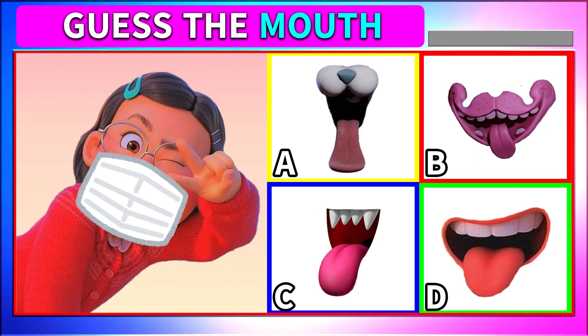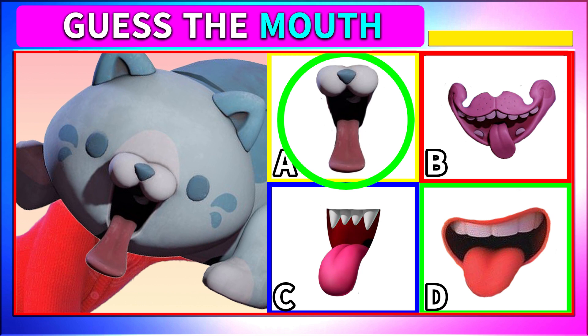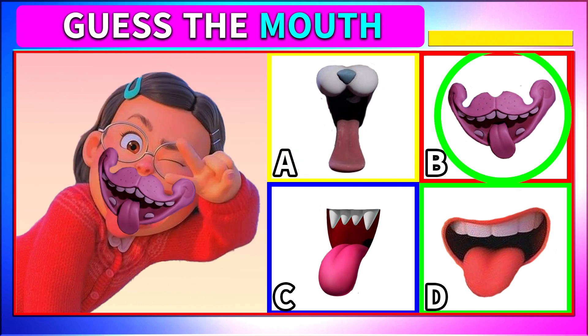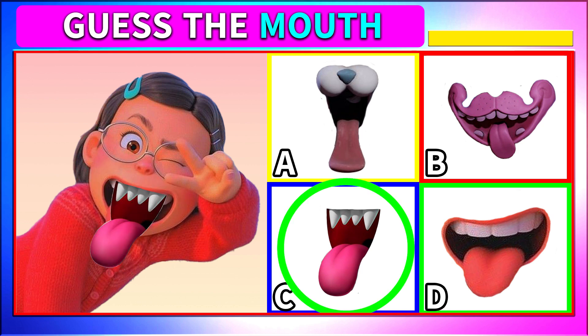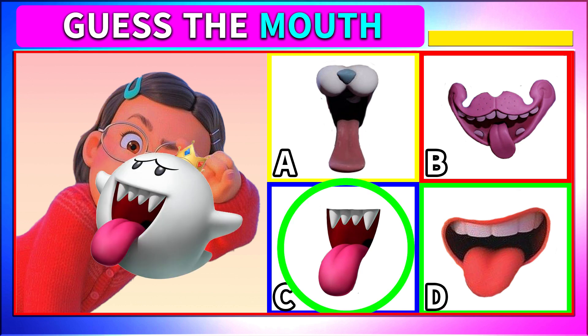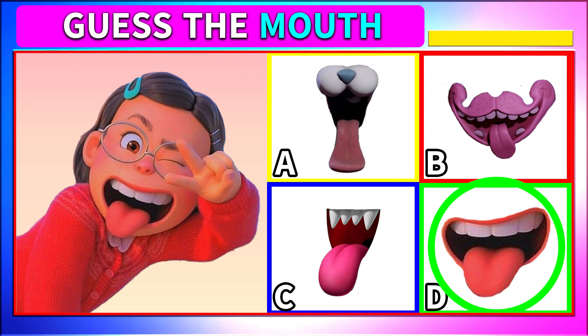Which mouth with the tongue is May's? This must be easy for you! Okay, let's check! A — oh, this is the mouth of Candy Cat from Poppy Playtime! Next, B — super strange! This is also from Poppy Playtime — Pidgey Pug Pillar! Next, C — oh, King Boo of Super Mario! That's right! The answer is D — Mei-Lin Lee!